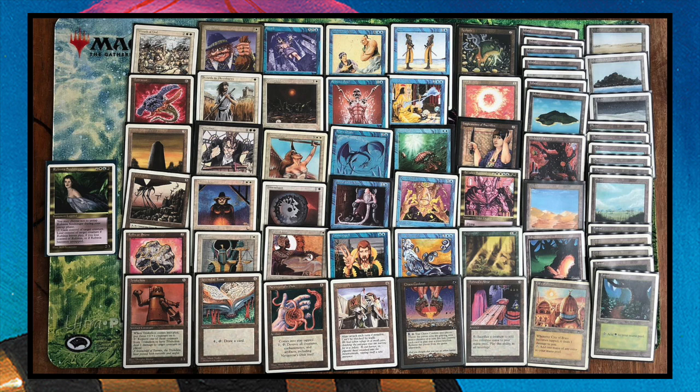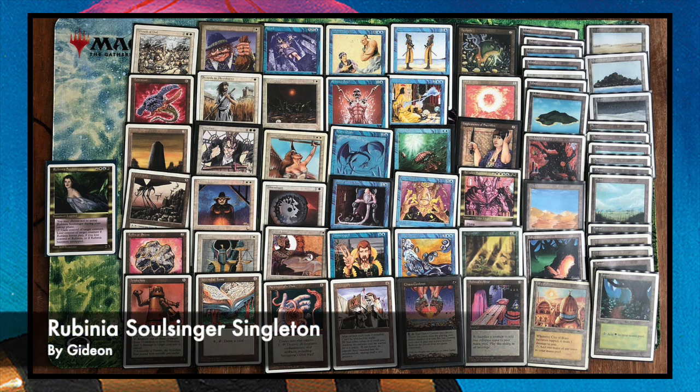The Hive is quite nice — an artifact for five that lets you pay four and tap to create a 1/1 Flying Wasp token. It works well with Wrath of God. It doesn't work with Nevinyrral's Disc since that destroys artifacts too, but it's great against board wipes because your token machine keeps going. Making tokens in old school is actually quite powerful, especially in Singleton games that can go longer than expected. Anyway, that's Gideon's deck — let's look at my 60.